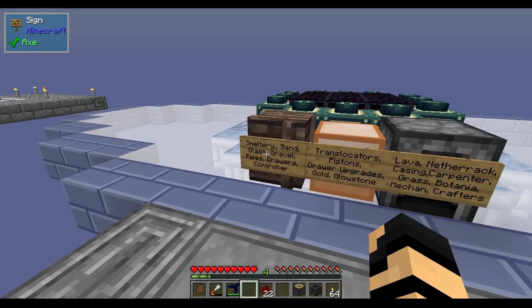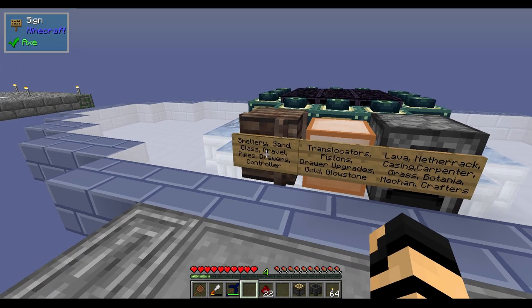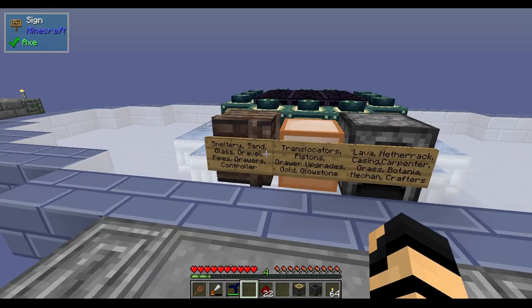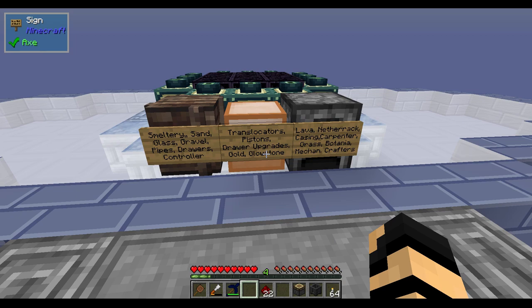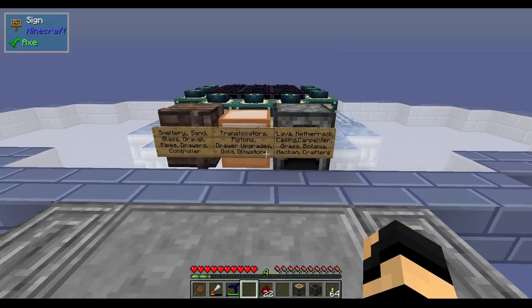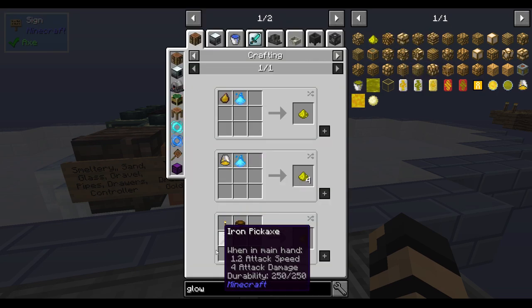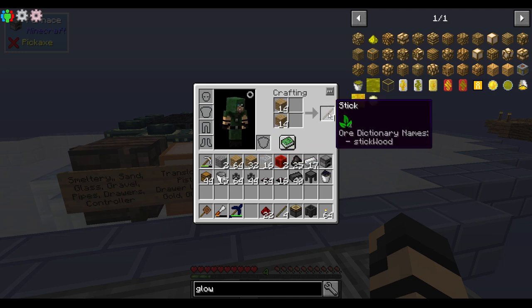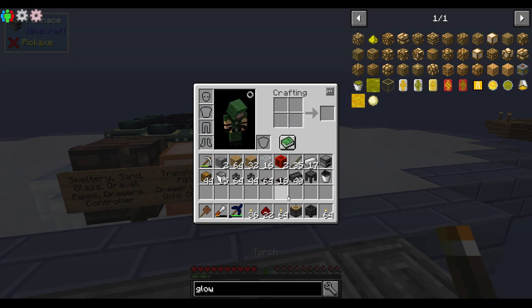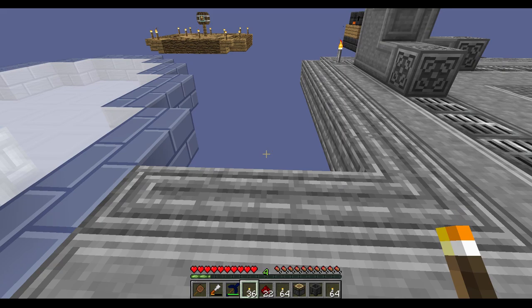Smeltery done. Sand, glass, gravel, pipes, drawers, controller — I actually made that entire sign. Translocators, pistons, drawer upgrades, gold, and glowstone. I think I can make some glowstone by hand right now, but not reliably at this point. Let's see — recipe for that is with the torches, which I don't have many sticks on. I realize I'm making more sticks, which is kind of a big no-no because I've got so many sticks already. Sticks are the bane of me.